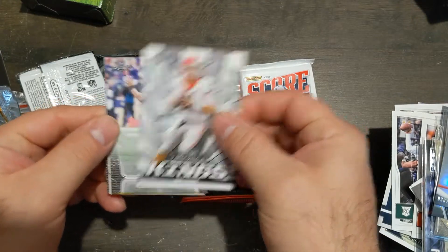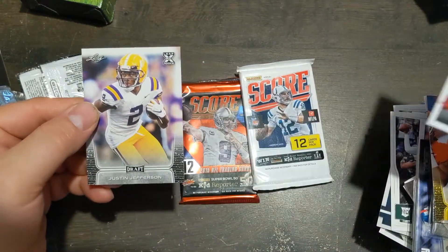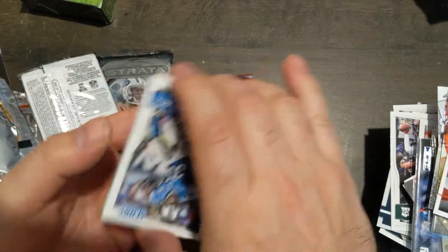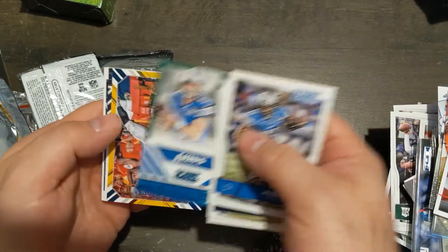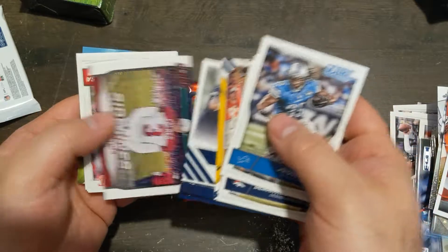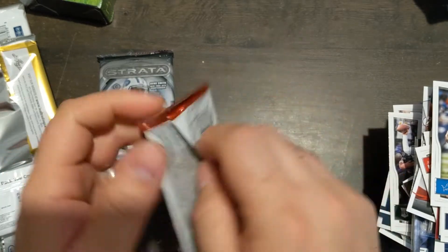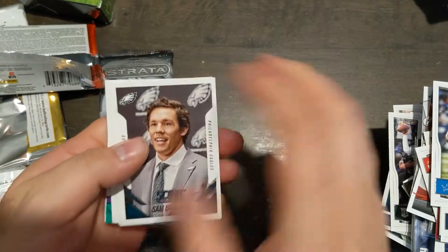Touchdown King. Jake Fromm. Cole McDonald. T. Higgins. DeAndre Swift. And Justin Jefferson. Go to the white Score pack first. Our hope is to get something good out of the packs, realistically — that will set the tone for the whole box. Joey Bosa rookie, Clark, Josh Doxson. This was a lot of bad stuff. And that person talking in the background is my daughter.